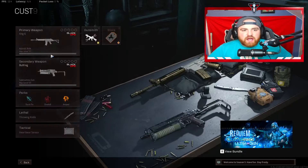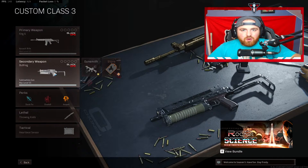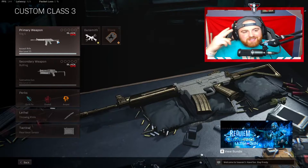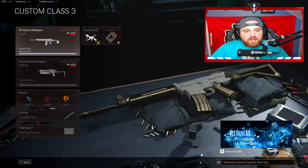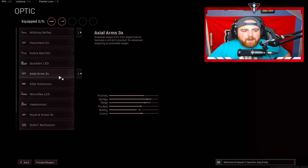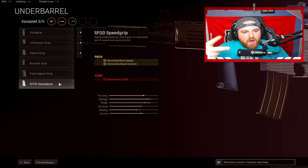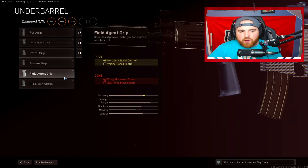For class number three we're rocking the Krig paired with the Bullfrog. The Krig to me is the second best gun in the game right now, right behind the Fara. It literally has zero recoil, the time to kill is insane, and the movement is pretty decent. Muzzle — Agency Suppressor for recoil control, bullet velocity, and damage range. Barrel — CMV Mil-Spec. Optic — Axial Arms 3x. Underbarrel — Field Agent Grip or Axial Speed Grip. The Krig has so little recoil you could go with Axial Speed Grip for sprint movement speed, but I prefer Field Agent Grip. Magazine — 60 round mag.